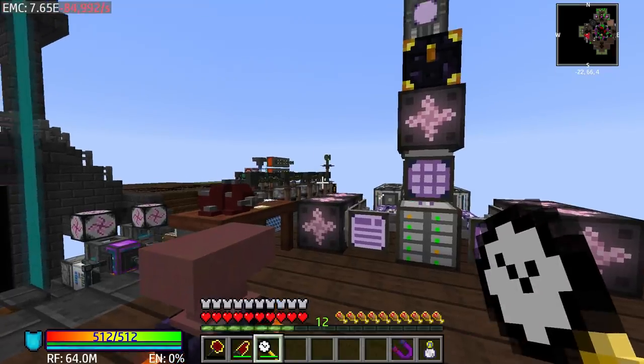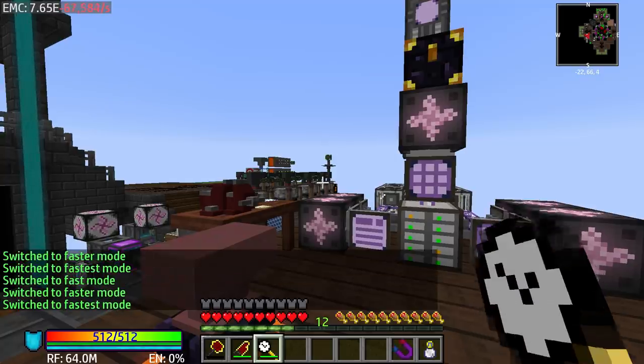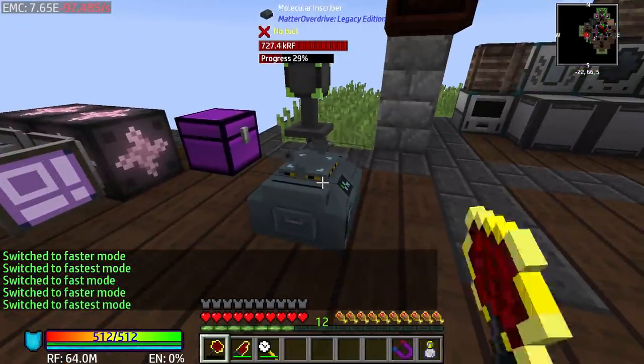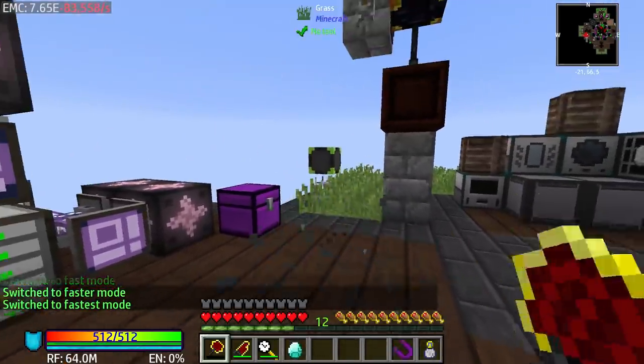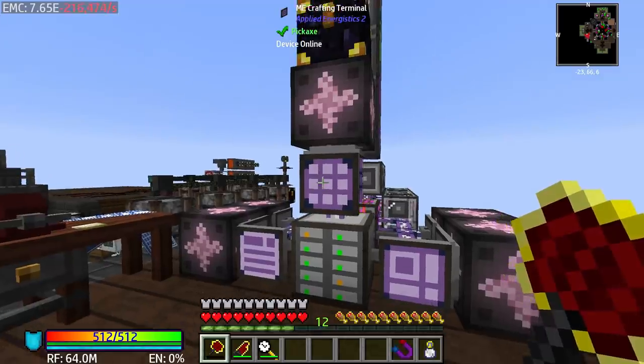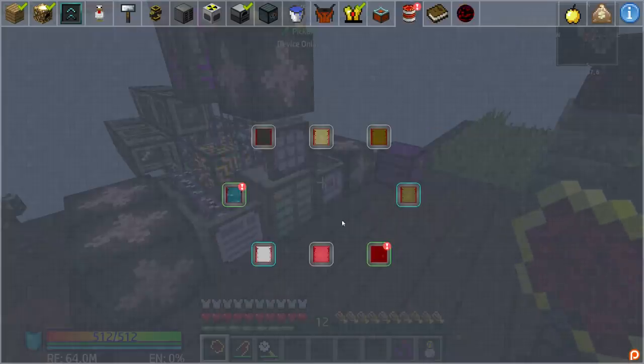So we have the acceleration wand - let's go ahead and put this thing in the fastest mode right here. This is going to be what we use pretty much throughout the playthrough. This thing is going to be very very handy for just about everything we need to do. Honestly should have bought it a long time ago.